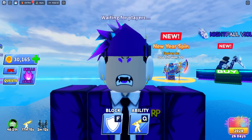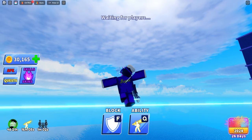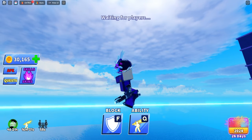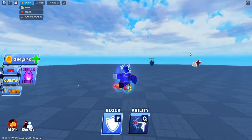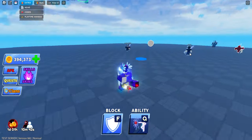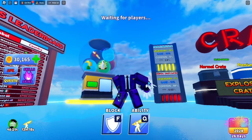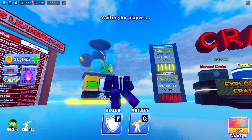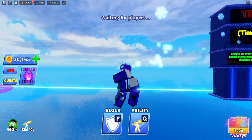Next up we have the dual version. All weapon timestamps will be placed under the video so you can skip to a certain weapon. Here we are in-game and it does not look good — there's no animation, nothing. In my opinion it's not worth spending 799 Robux, and if they added animations or more SFX it would be way more worth it.